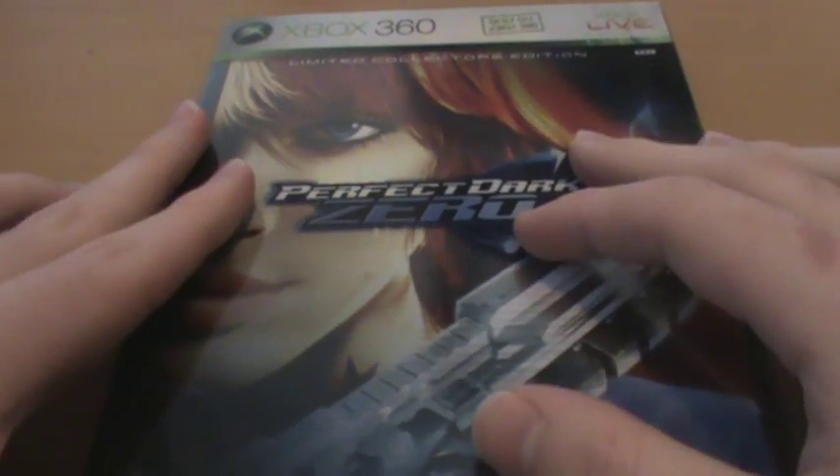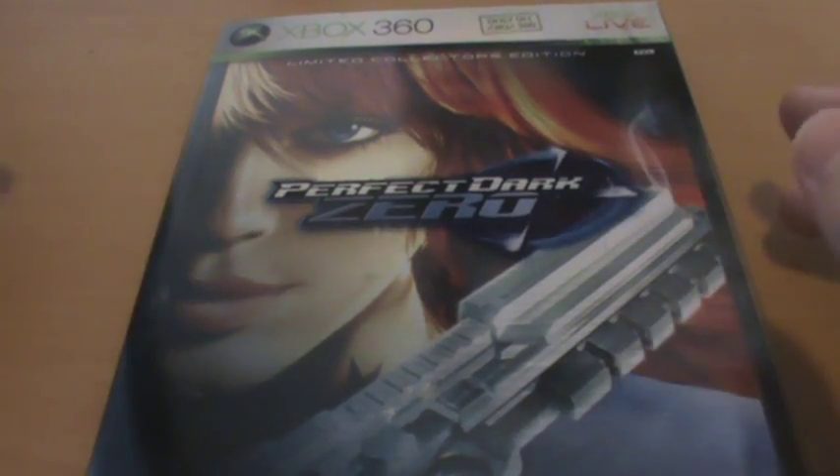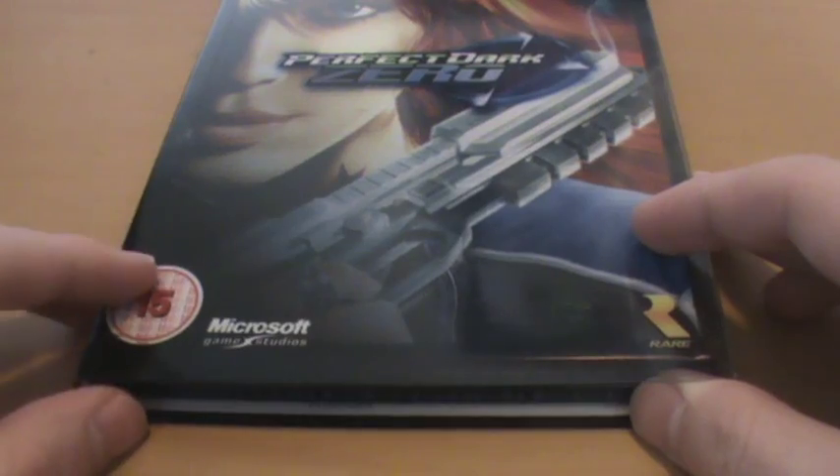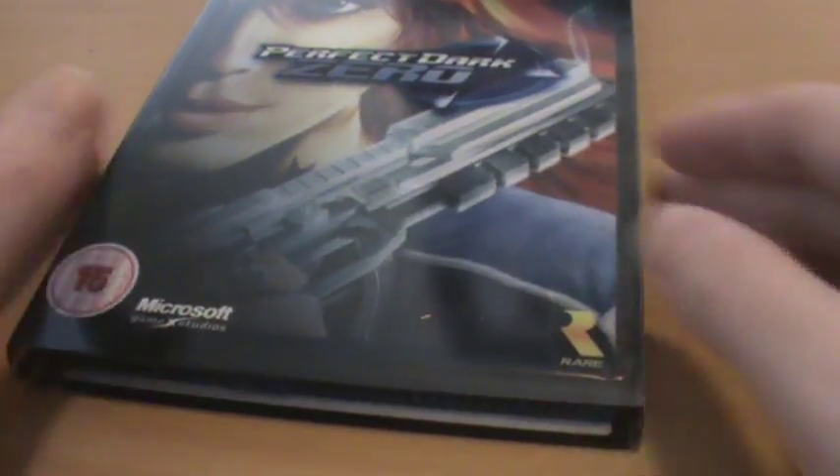On the front cover we've of course got the redesigned Joanna Dark. It looks pretty nice. We've got this nice little plastic cover over here, which has of course the rating, Microsoft's logo, and of course the lovely Rare logo.